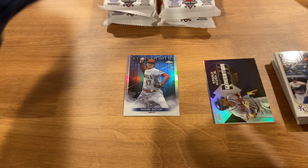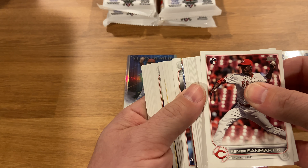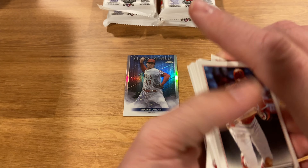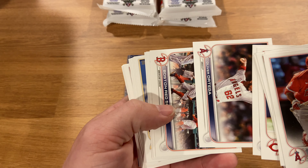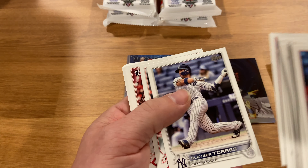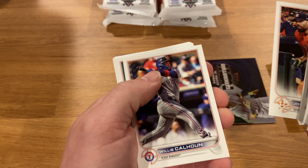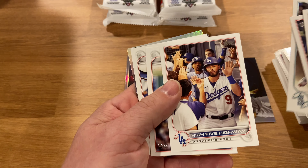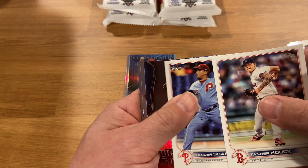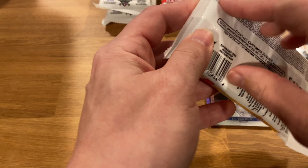That was kind of a dud pack, actually. Let's get some inserts, come on, let's get some short prints, some goodness here. Check out your local Walmart. We got Juan Soto — sweet! Shades, JT, and George Springer. Two packs in, you get some grill...